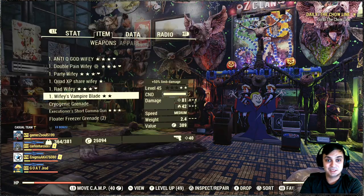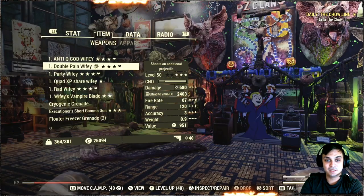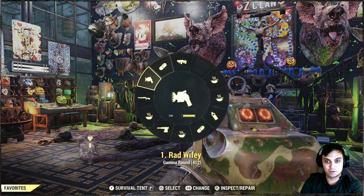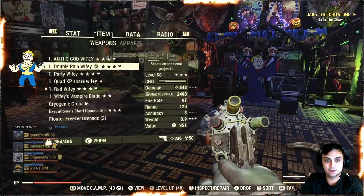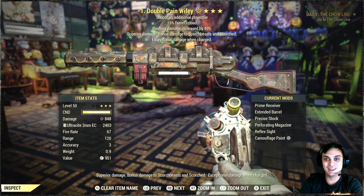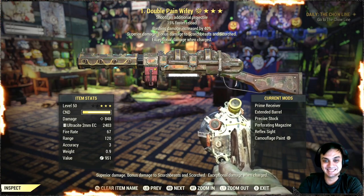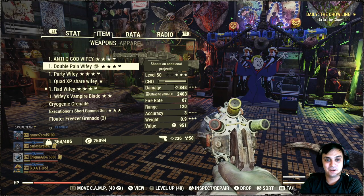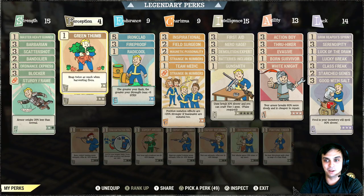It's so easy with the two-shot shotgun. Let me show you that baby — double double pain right there she is. This baby is crazy and I don't even have my damage perks on for the shotgun. I'm gonna work on that a little bit later.